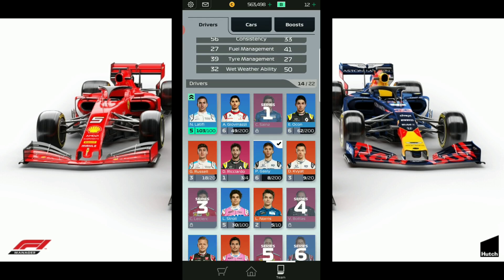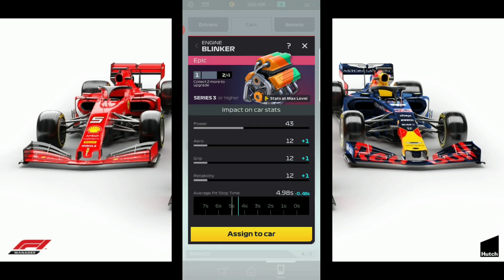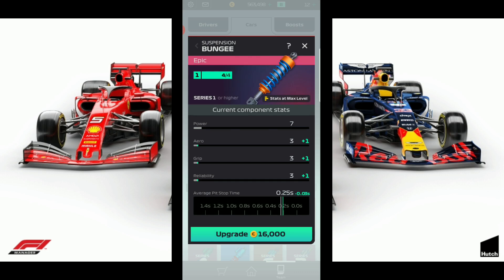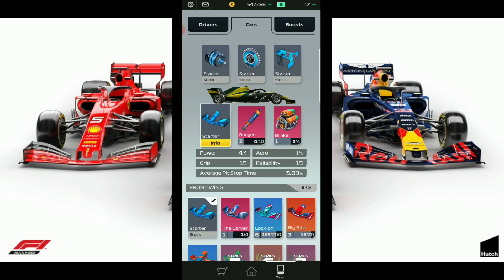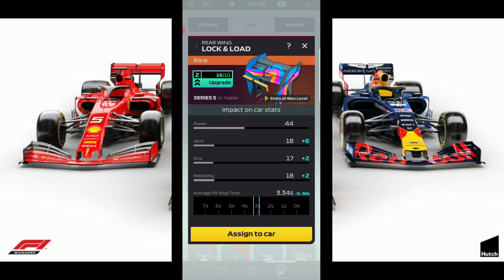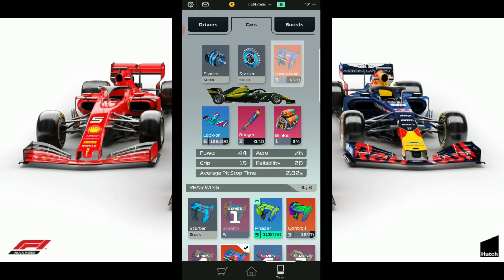Our drivers are set. Let's go now and set up our car. With the pit time buff, we're going to be tuning once again for fast pit time. Since we can upgrade the bungee now to level two, that's 16,000 coins, which is going to give us an even faster pit time. That's awesome. Let's put the lock and load in — the lock and load can also be upgraded at 28,000 coins. Sign that.